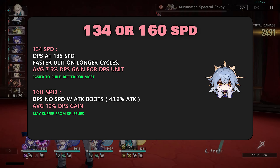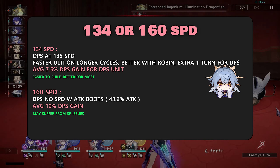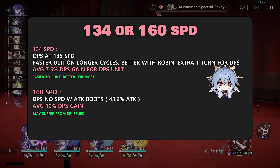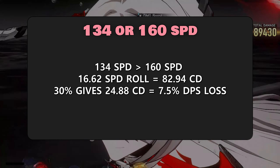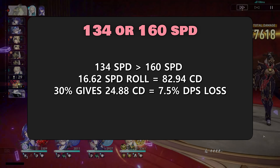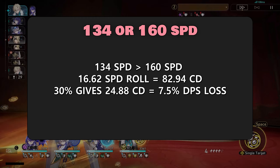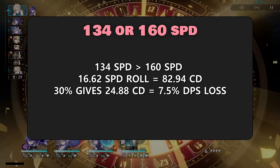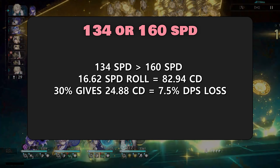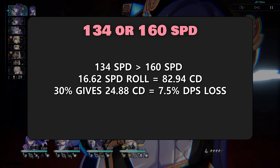If you're running Robin, going for 134 speed is generally going to be better. One downside to hitting 160 speed on Sunday is that you need 33.24 speed substat with speed boots and a 6% bonus, which is insanely hard to hit. It would be an 82% crit damage loss on Sunday with his 30% crit damage conversion, translating to a 24.8% crit damage loss on your DPS — roughly a 7.5% DPS loss. So it's still not that bad to run hyperspeed if players don't want to tune relics on their DPS units.